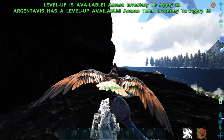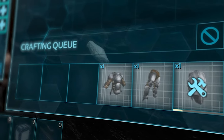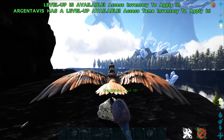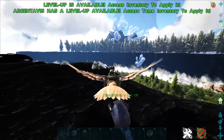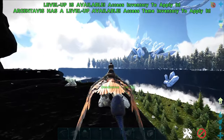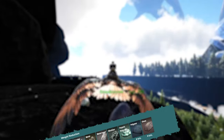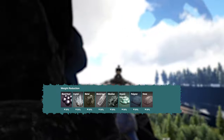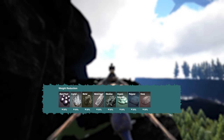You use the Argentavis for gathering resources, holding items, and crafting. With its pick-up ability, you can combine this with the Doedicurus and the Ankylosaurus to gather stone, metal, crystal, and other resources at a much faster rate than just doing it with your hands. As a plus, the Argentavis has a weight reduction of 50% to crystal, metal, obsidian stone, and much more.